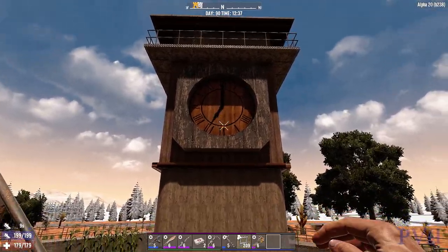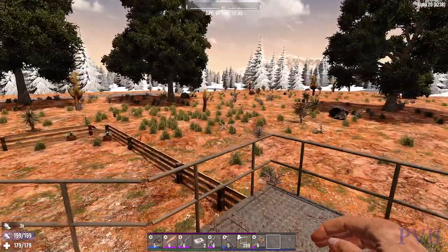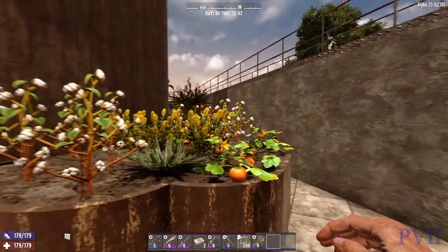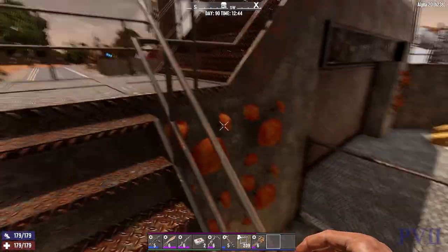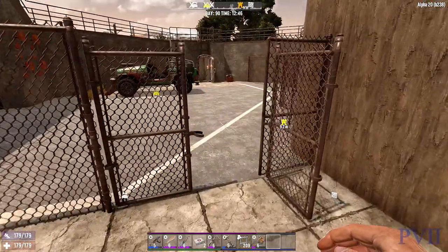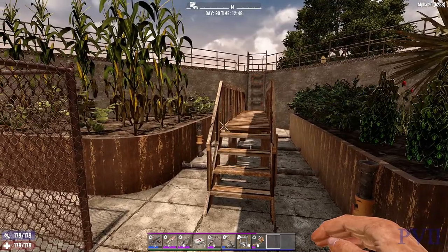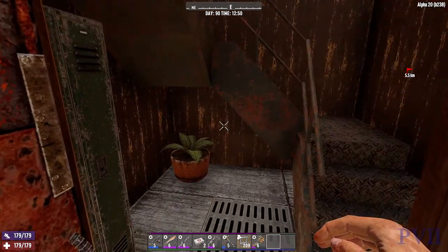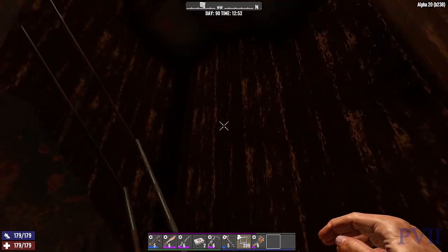Really glad they added that clock to the game assets — they being the Fun Pimps who made this game. Yeah, that is a nice clock tower. I'm quite happy with that. Also made a bit of an imaginary watering system here. It came out pretty good, I'm happy with it. Here's the clock tower — it's a ways up to the top, that's for darn sure.